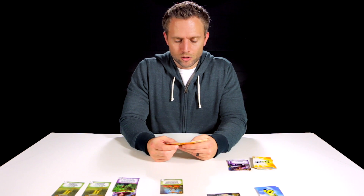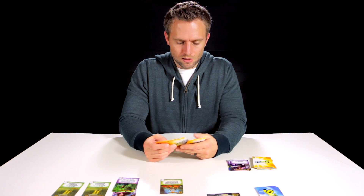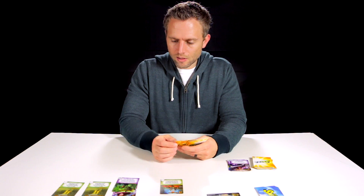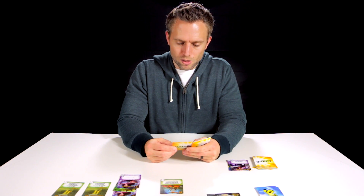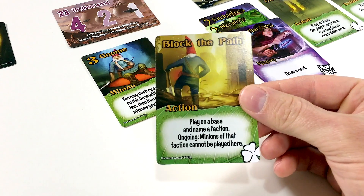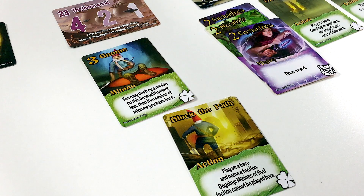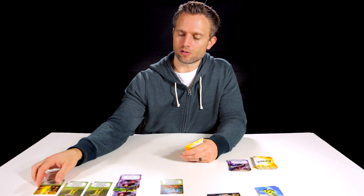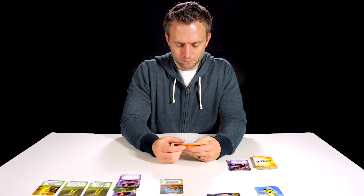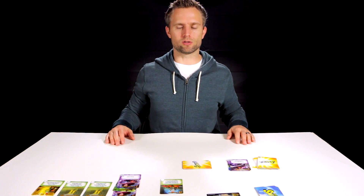Back on the Trickster Wizard side. We'll play a minion first because it lets us draw a card. We play Block the Path on a base and name a faction — ongoing, minions of that faction cannot be played here. We name Dinosaurs, so that faction can no longer play minions on the Mushroom Kingdom. That's going to end the turn. We draw two cards and head back to the Ninja Dinosaurs.